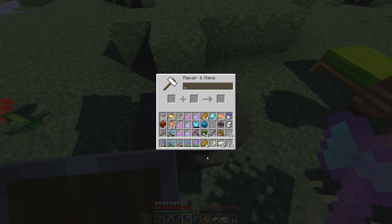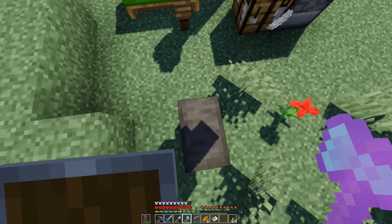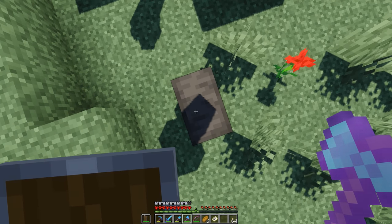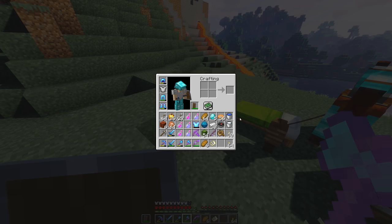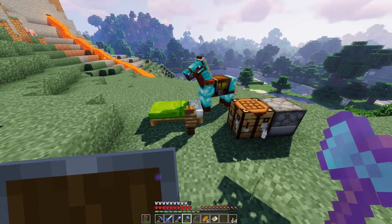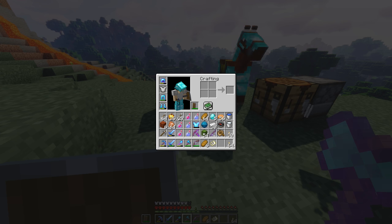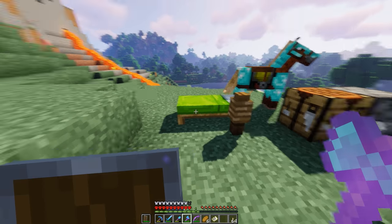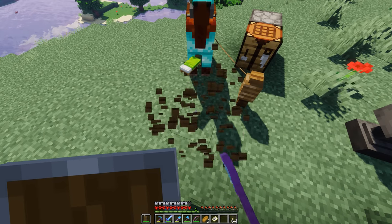I'm over level 33 now — so let's do that. Now we have power five, punch two, and flame on this bow! But the bow says 'too expensive' so I cannot do anything else to it or even repair it. Not that big of a deal. I can put the iron chest piece on for now. Do I want to keep this anvil? I usually need to keep two inventory slots open for both the lead and the bed. I didn't pick up my bed yet — I guess I'll drop the iron ingots and get my bed back.